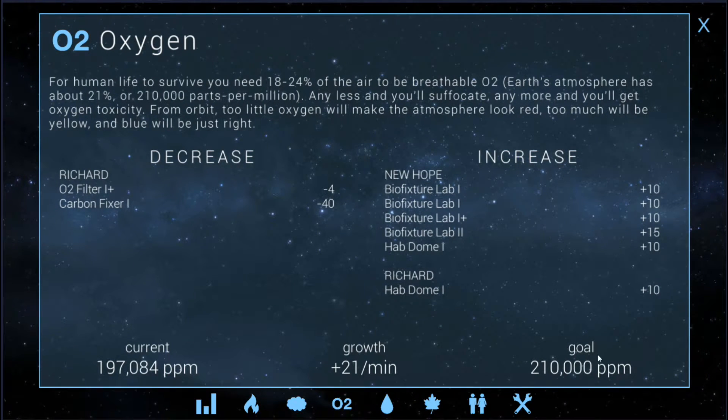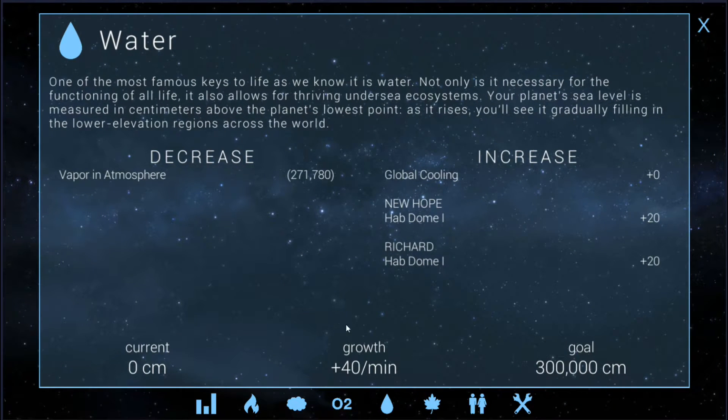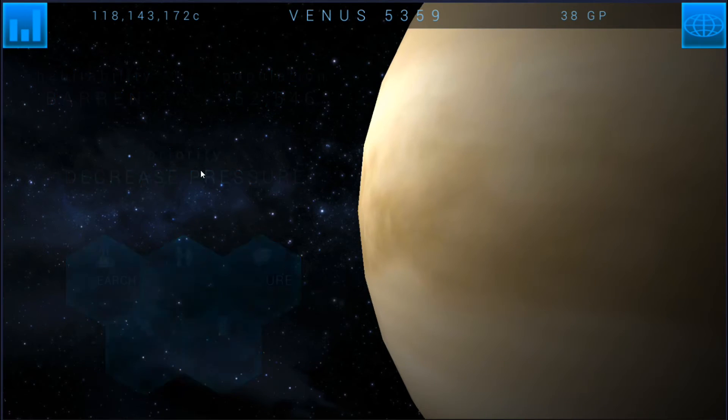I should be able to offset it before it hits 210,000. The minus 40 here is going to zero that out, but by the time that's built we'll almost be at 300,000 — so that'll be really close. Then that'll cancel out, and we'll have to cancel out the plus 10 oxygen on that using more O2 filters.